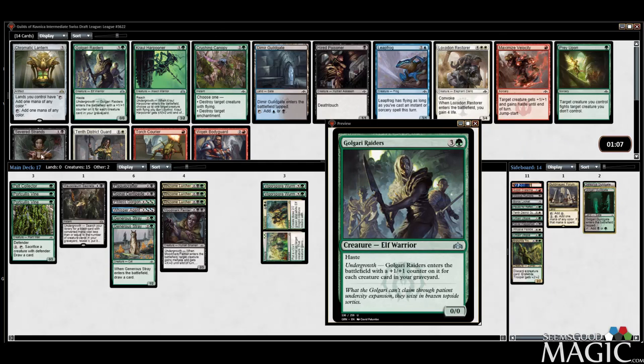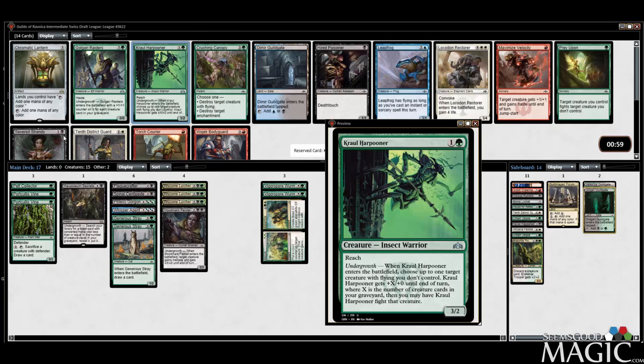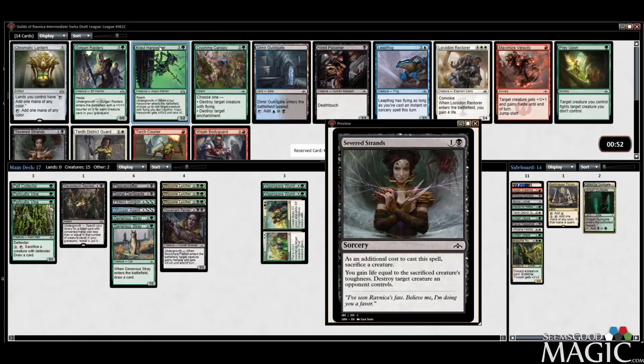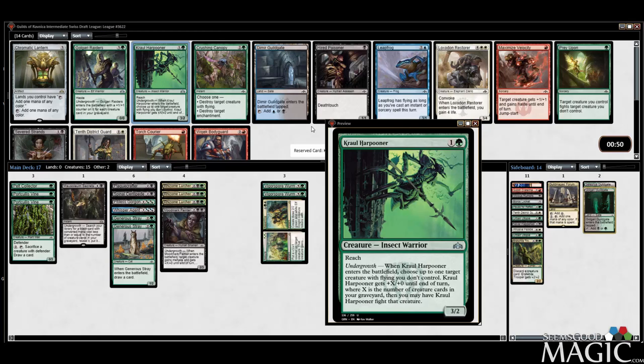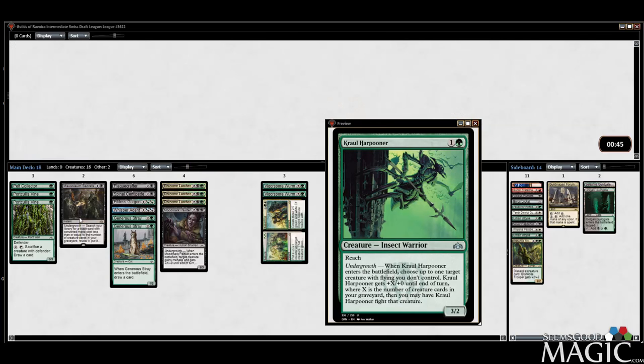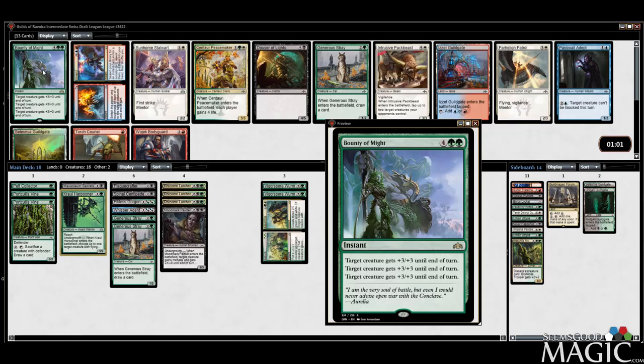Harpooner is fantastic. I don't like the Golgari Raider. Severed Strands, Hired Poisoner — this is one of those packs that has everything you want in it. I'm going to take the Harpooner over the Strands — it's tough, Strands is very good but so is Harpooner. Bounty of Might randomly — just a win-the-game card. Taking it. Love this card. Hopefully we yield the Selesnya Guildgate.